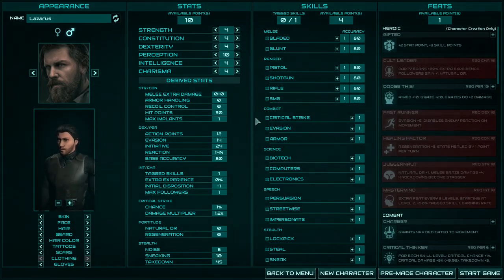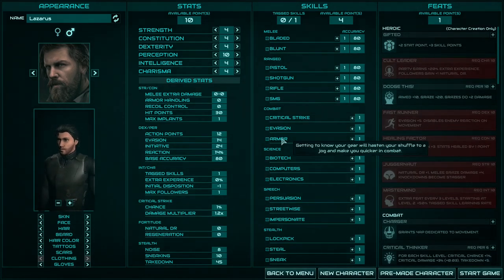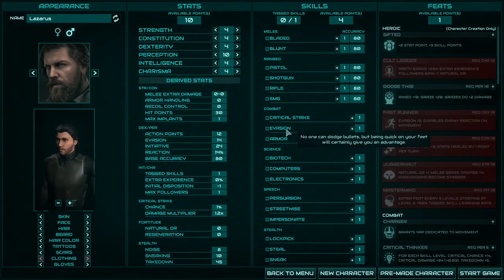For combat skills: Critical Strike is important for everyone in every situation, as is Evasion. Armor is also very important, but don't put points into it — because you will wear armor in every combat and the skill is much easier to progress naturally; it will develop by itself. Evasion is very hard to develop on its own, so better put skill points into Evasion.